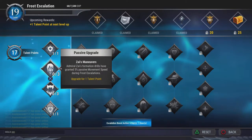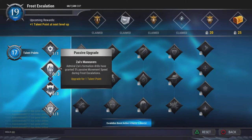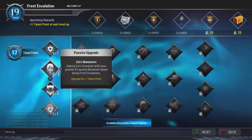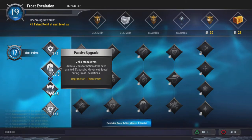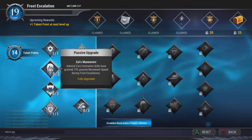You would need the movement speed talent because with frost escalation you're very far away from each zone and you have to pick up things called braziers. The movement speed will help you get there much faster, and just because it says 5, 10, and 15 percent may not seem much, but trust me it is a big change in gameplay.